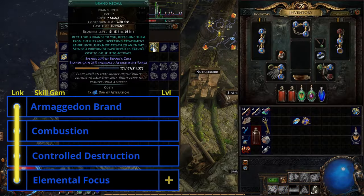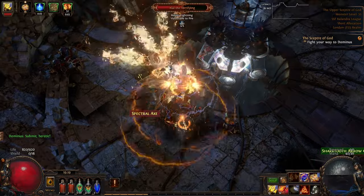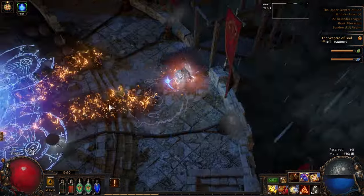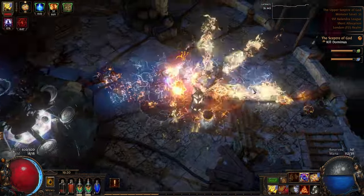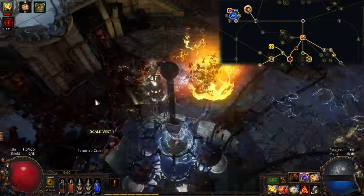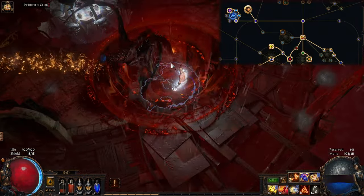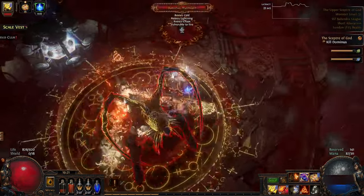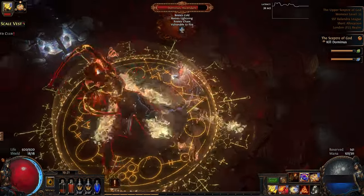We now pop back to Act 2 and pick up Brand Recall. By default, only one Brand can attach to the same boss. Brand Recall allows us to recall all of our Brands to us and trigger all of their damage immediately. Do this while standing next to the boss for massive damage. If the skill you're choosing for endgame doesn't feel good until after Act 5, I would suggest picking up both Runebinder and Runesmith nodes from the tree. These can both be found just above the Templar starting area and will vastly improve our single-target damage. What Runebinder does is allow two of our Brands to attach to the same boss, doubling our damage — but it also has the drawback that we can no longer use totems, at least until we get the dual totem gem.